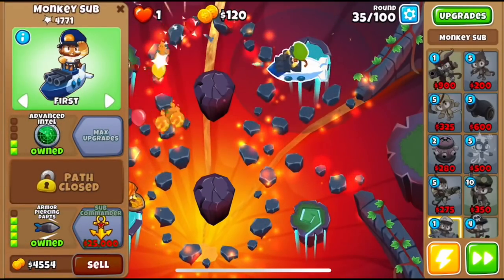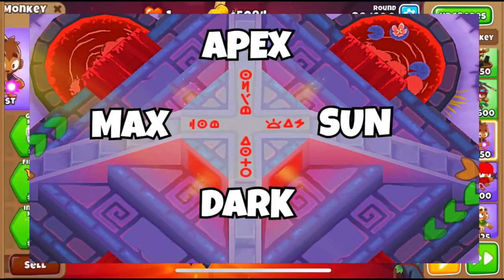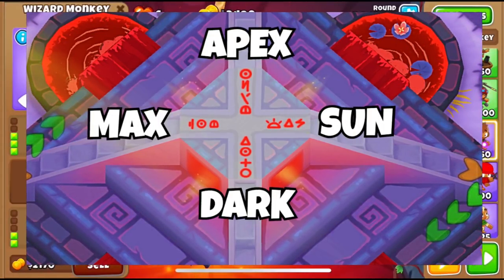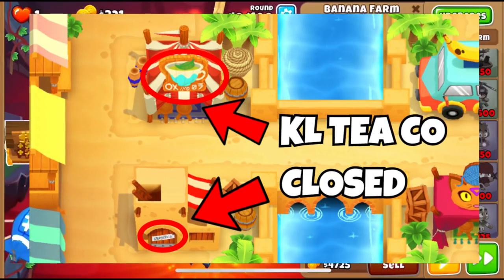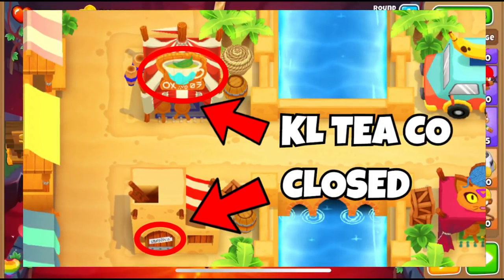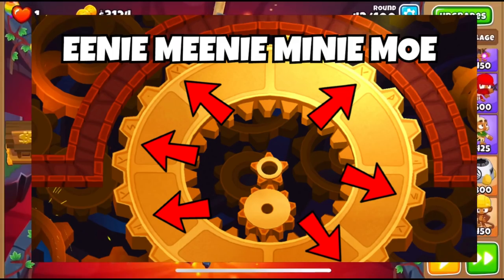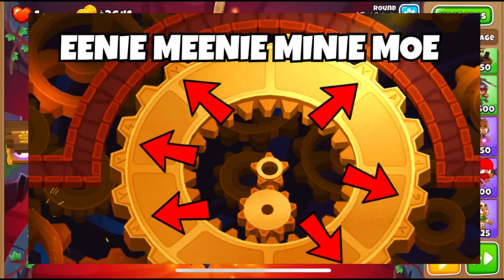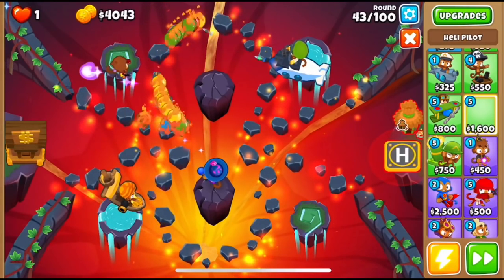For example, the symbols on Adora's Temple translate to: Apex on the top, Max on the left, Sun on the right, and Dark on the bottom. On the map Bazaar, the building has a door with a sign that reads 'Closed,' and the symbols above it read 'KLT Co.' There are also a couple of symbols on the map Geart which spell out 'Eenie Meenie Miney Moe.'